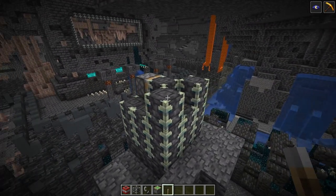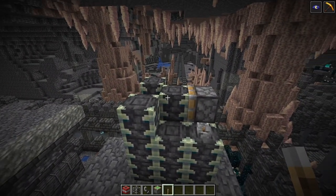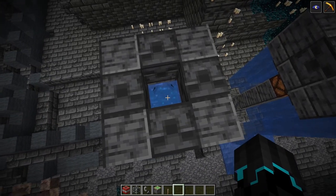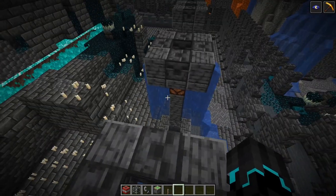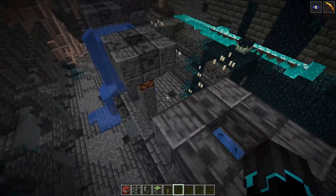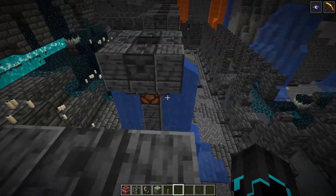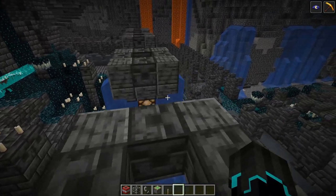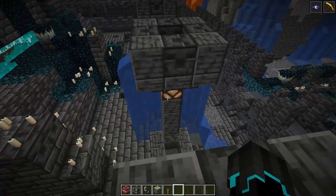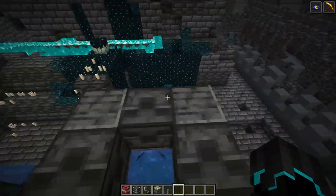What you can do with this reinforced deep slate — which is very unique — is that you can move it with pistons. So it's an unobtainable block in vanilla, can only be moved with pistons, and is completely blast resistant. This could be very interesting for both redstone contraptions and other things in general. Also something to note: we have waterlogged sculk sensors in all of these cups, and we have redstone lights here which, when I walk around, detect sound but are silent, and then output a redstone signal underneath them indicating that there is sound.